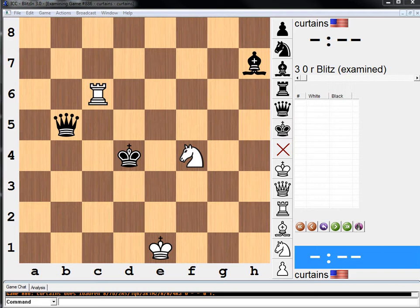Hi everybody! Welcome to another Endgame study. In this position it's white to move, and as always, pause your video and try to find the solution. And then when you're done, we will work it out together.